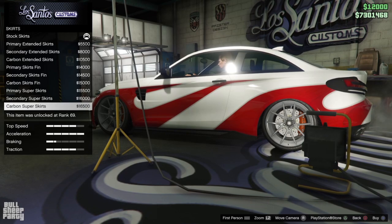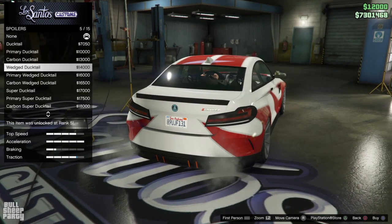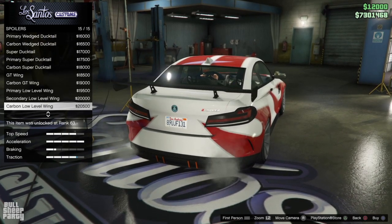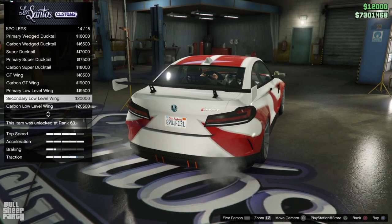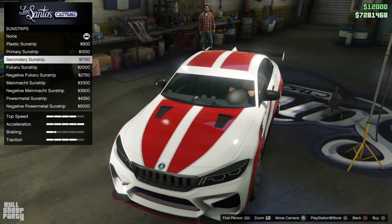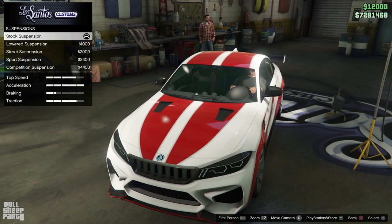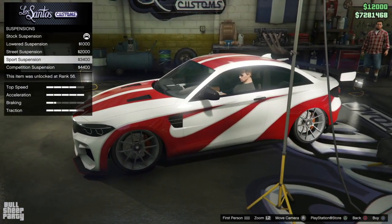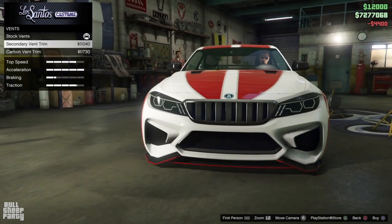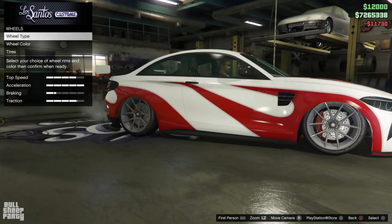Let's look at the skirts option — not impressed. Since we're making the BMW M3 type of car from Need for Speed Most Wanted, we need the biggest, most outrageous spoiler they have. And of course they have a spoiler that mimics the one from the game — really cool. At this point I was so excited I just wanted to leave Los Santos Customs and drive around. But I'm making a review video, so here are all the customization options you can expect. You can slam it to the ground, and you can also put carbon on the vents, which is a nice touch.